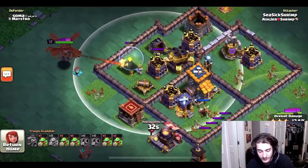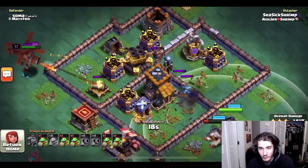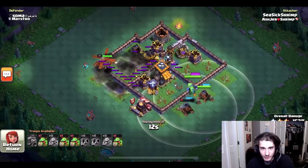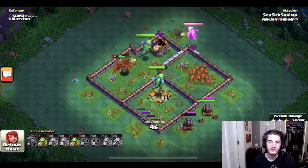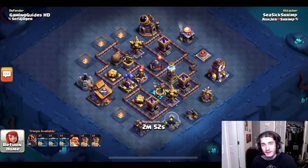He's taken out one air defense and sends in the cannon carts for the next one. He goes after the builder hall first but finds the Tesla, disables the mortar mode, and takes it out quickly. Then he sends in a baby dragon. Look how much base is left — and look how much time: 12 seconds. Here come all the baby dragons surrounding the entire base. He leaves two undeployed, still has two cannon carts and the battle copter alive. Absolutely insane attack.